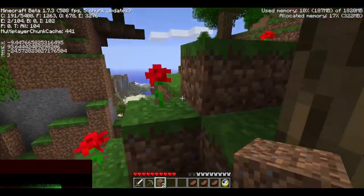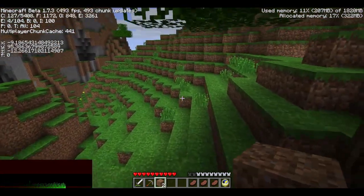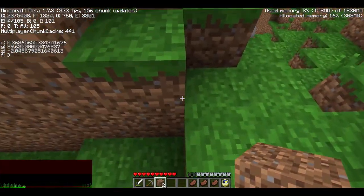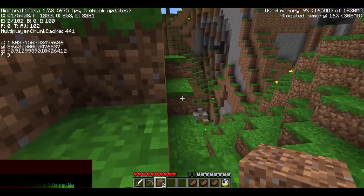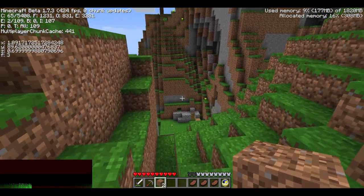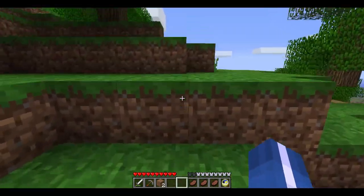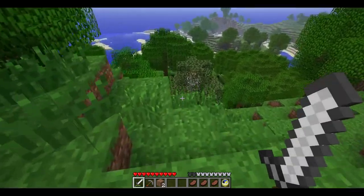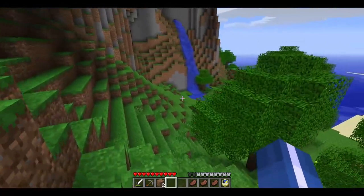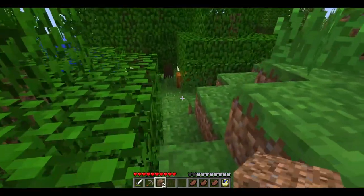If I remember correctly, spawn is zero-zero, which means it's right around here — yep, give or take. There's a pumpkin over here, maybe I should grab that. Pumpkins aren't really useful because the End doesn't exist in this version, which means Endermen don't exist either, so they're kind of useless to wear — but it's cool that it's a thing you could do.